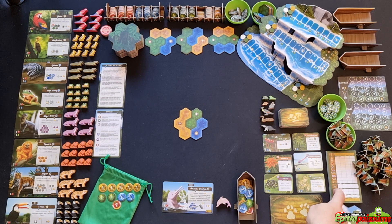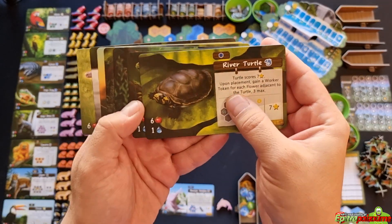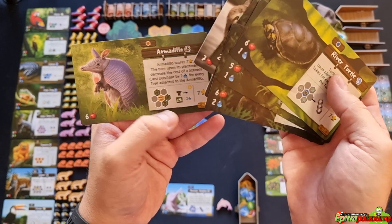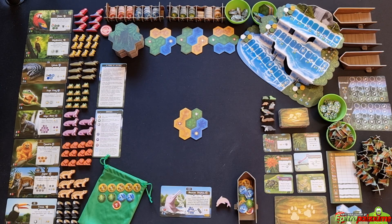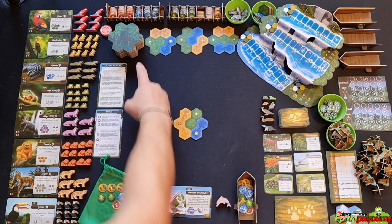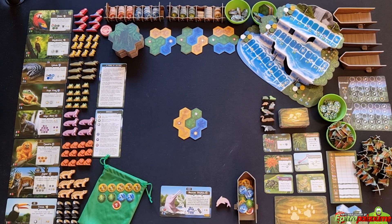You have a score pad, eight unique animal cards with beautiful art — each player chooses one out of two dealt to them, and they only have one of their unique animals for the game. There is an option for up to eight unique animals. You also have a player aid which summarizes the nine different types of actions — don't be afraid, they're very simple to follow.